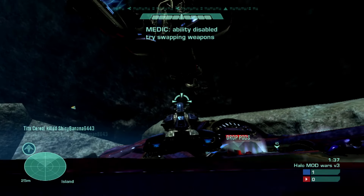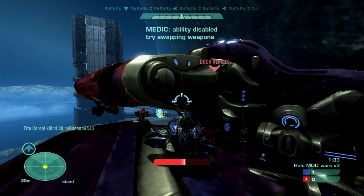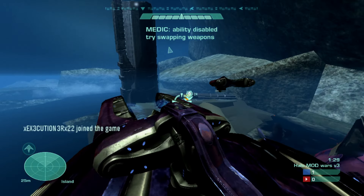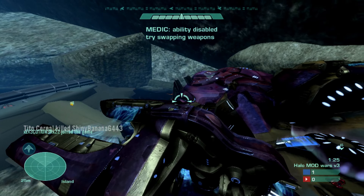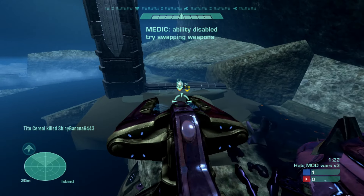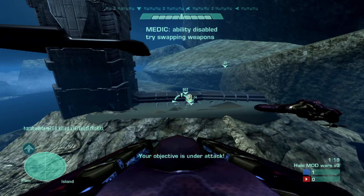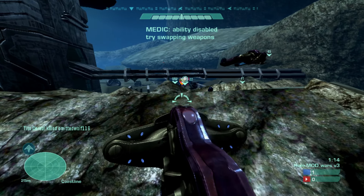For the Spirits, you need to hop on the mongooses to get in them, because they don't really have seats you can enter. So I figured if I put mongooses on the sides, people would be like, what the hell are those? And then they would try and hop in them, and then they'd be like, oh, that's how you get in the Spirits.